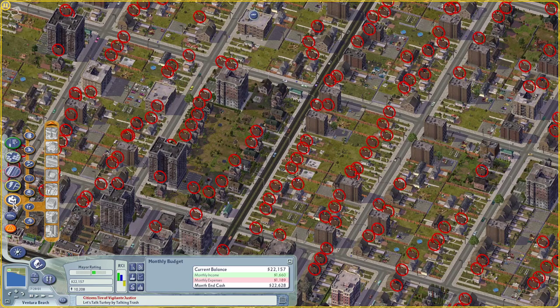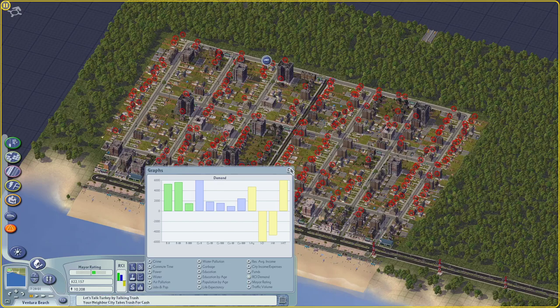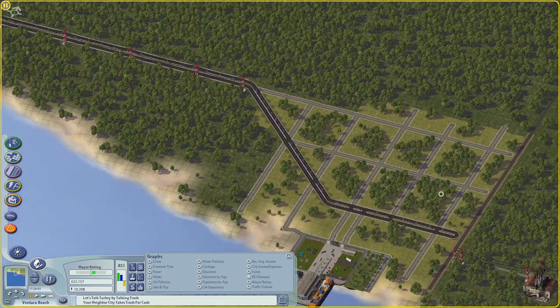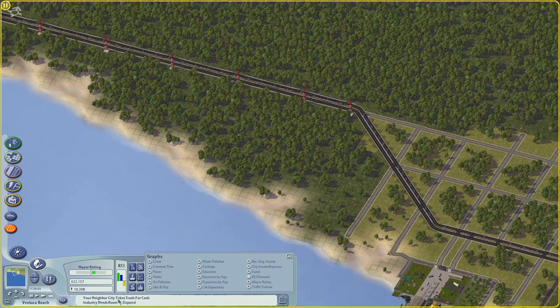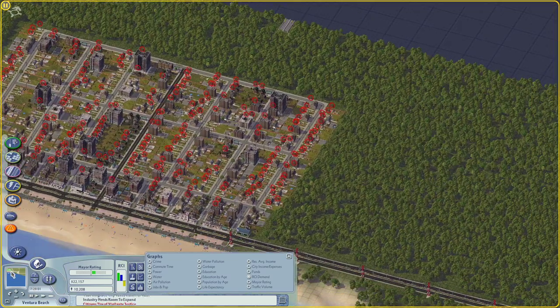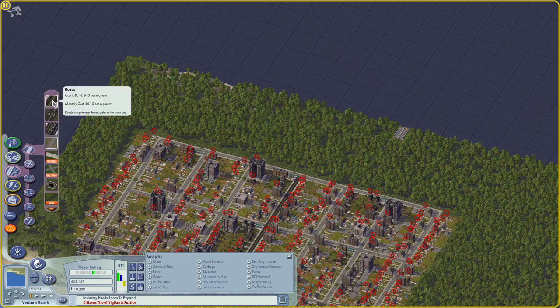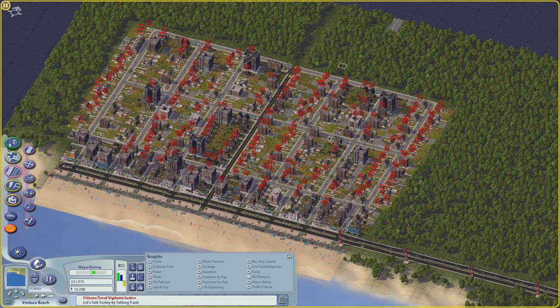Let's get some schooling going in this tile, and then I'm going to leave it for now. It's a little bit disappointing to not get that casino going right away, but we will. What I want to do is go out to the regional view and take a look at some of these connections, and figure out where I want the rail to go. Probably run a rail station over there or something.